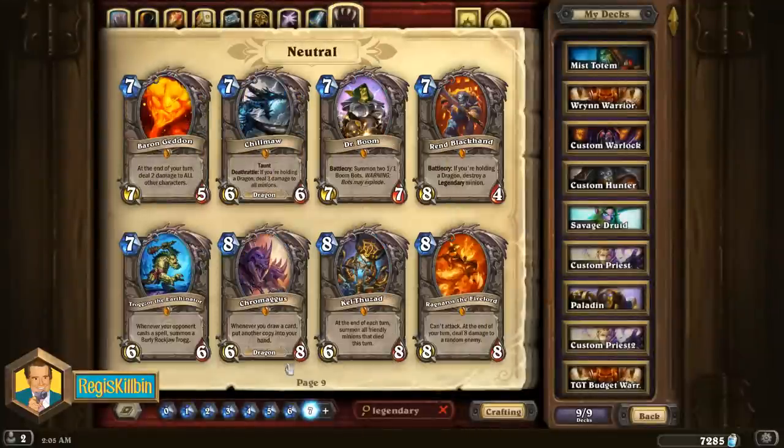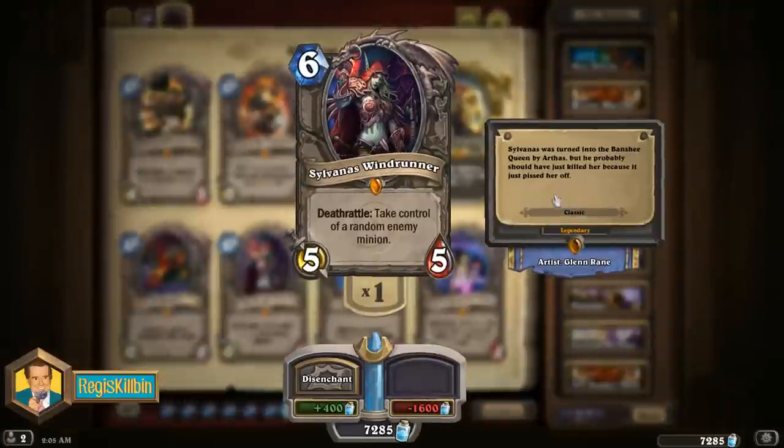The number two legendary to craft is the six mana Sylvanas Windrunner. This 5/5 minion has a Deathrattle effect: when she dies, she takes control of a random enemy minion. Sylvanas has shown up in basically every midrange or control deck for a very long time. She's still probably the best six-drop in the game — certainly the best craftable legendary six-drop. Her effect is great when you're ahead on the board, and when you're behind she can create unbelievable comebacks. Her stat alignment is perfect for the metagame and she fits into such a wide variety of decks that you're guaranteed to get value out of this card.